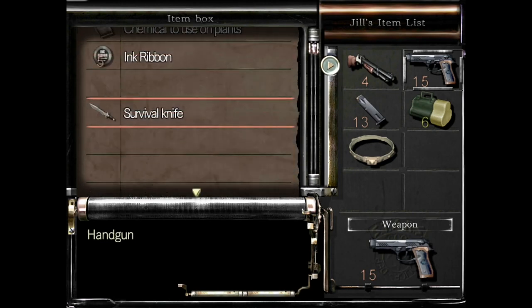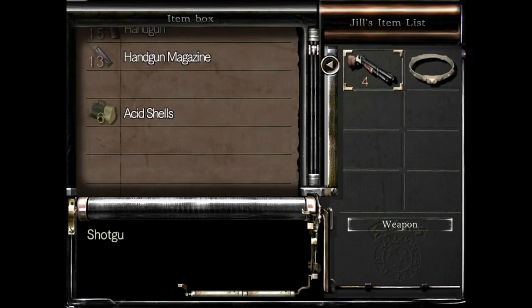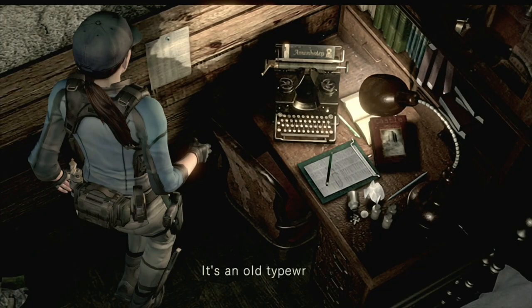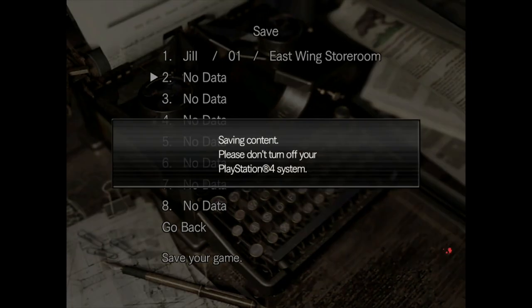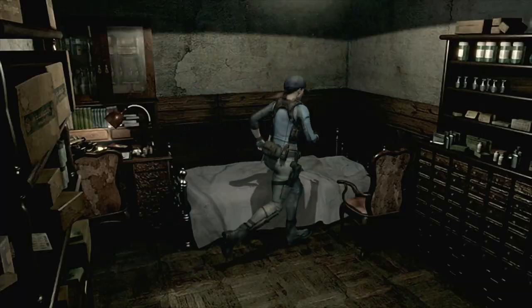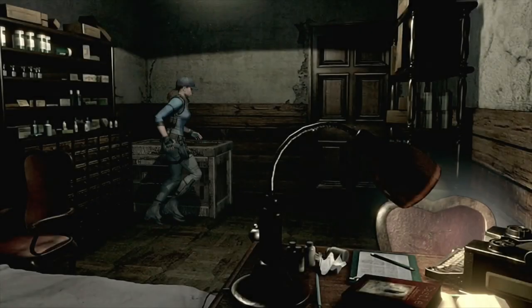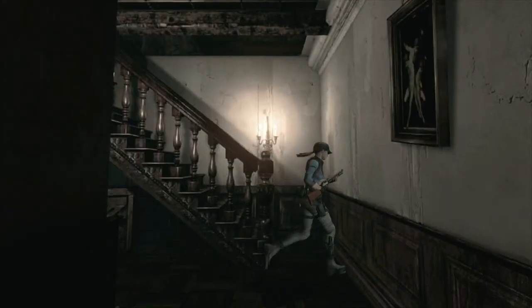Take the ink ribbon out so you can save your game. Come over to the typewriter and save your progress — always save on a different slot in case you need to reload from further back if you make any mistakes. Put the ink ribbon away afterwards. Equip the shotgun and we're good to go. Now back up the steps and into the store.